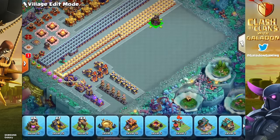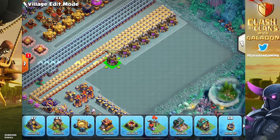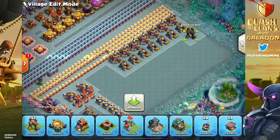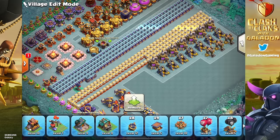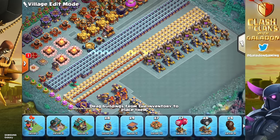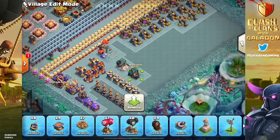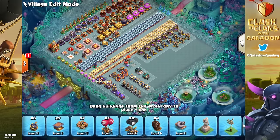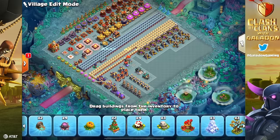If you want a sink for your time and builders, Clash just needs to give us another level on Mines, Collectors, Elixir Pumps, and Dark Elixir Drills — because those are going to be long upgrades. Sitting here looking at all the things that could be upgradable throughout the rest of Town Hall 16, I feel like there's a big opportunity to bring balance back without nerfing troops, but rather by making defenses more powerful. What do you guys think? A balance update is no doubt coming.